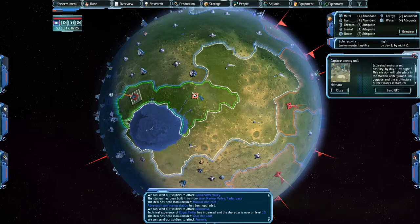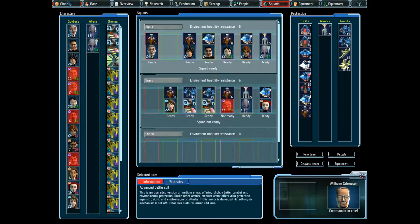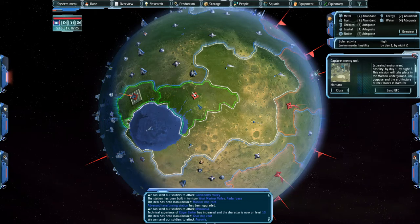Capture enemy unit — finally! They're giving me a mission I want to do. Seeing as I'm currently unable to bring her along because she is healing, let's do this. Now this will slow down my progress a bit, but I want the Martians to have all this territory. If I capture the unit here, they may lose this territory — but it's fine.